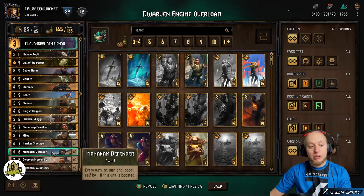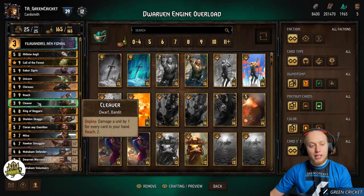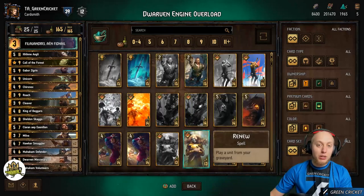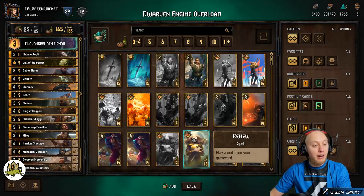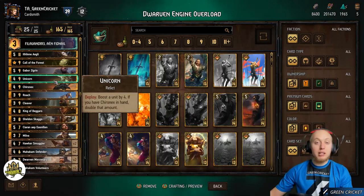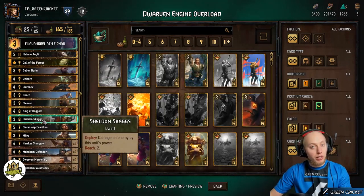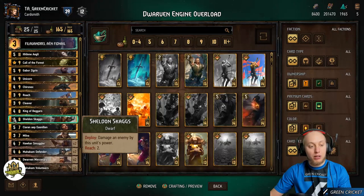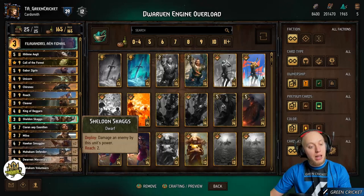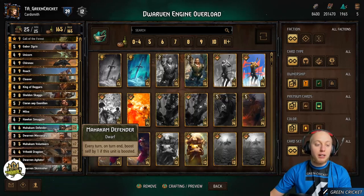For example, if Cleaver is on the board providing free value, you can use Call of the Forest on Cleaver to return him to your deck so you can run him again. At the same time you can get cards out of your hand and buff them by 3. That buffing by 3 is important — Sheldon buffed by 3 is already a 12-point card. And Markham Defender, if you get it from the deck, is already boosted so it will start ticking immediately.